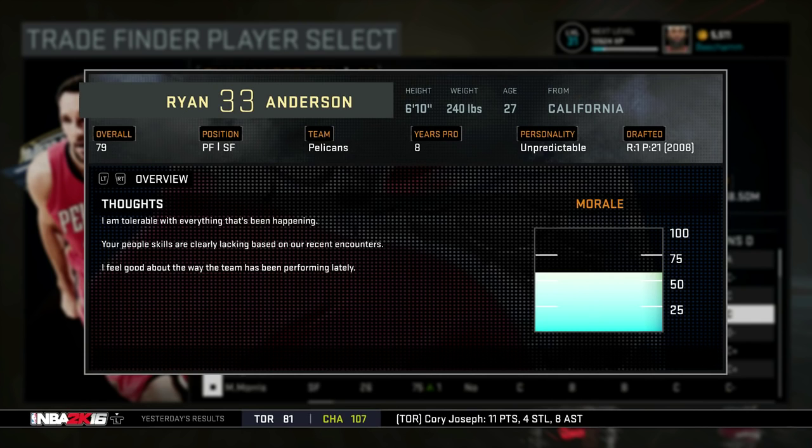Ryan Anderson has been playing great for us this season, but he's coming off the bench and he's not a big fan of that. So his morale has hit as low as like 25. I've used all the GM boosts that you can use, but he's just not going to be happy with coming off the bench. So we got to deal with it. The first thing I did was go to trade finder.